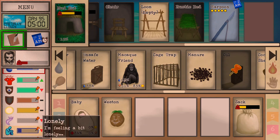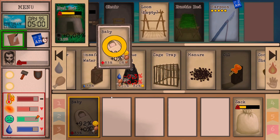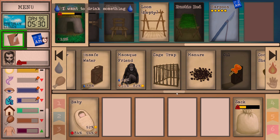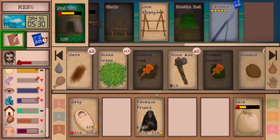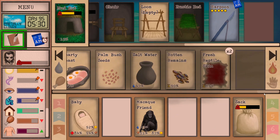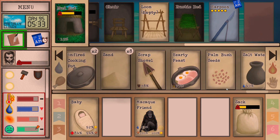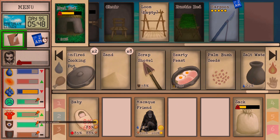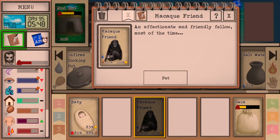The loneliness got way out of hand. Talk. Eat. Oh there's the macaque friend — hello there friend. I'm gonna give you some water. I guess you're happy enough. If I give you a fish you're not gonna bite me, right? There we go. I need to wash myself.